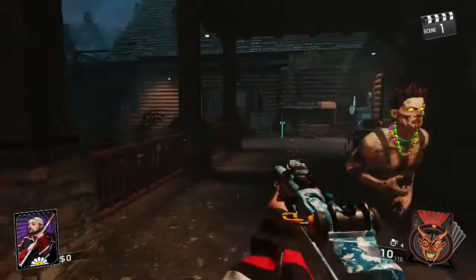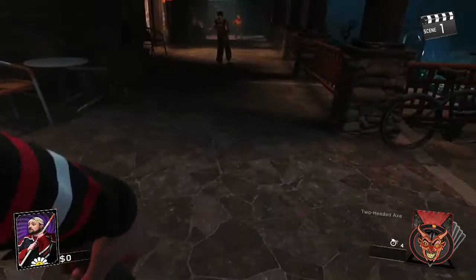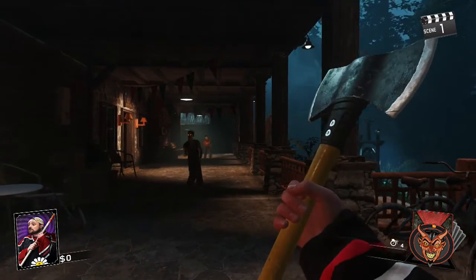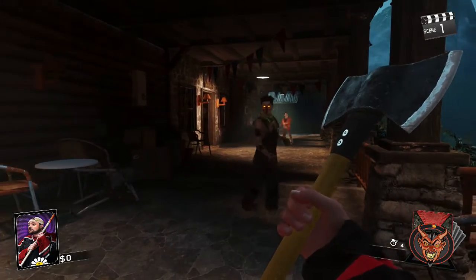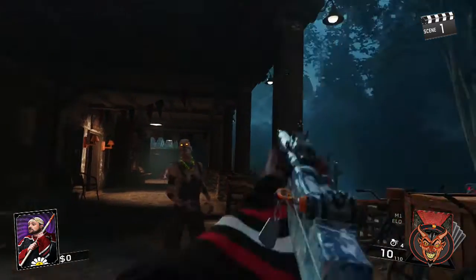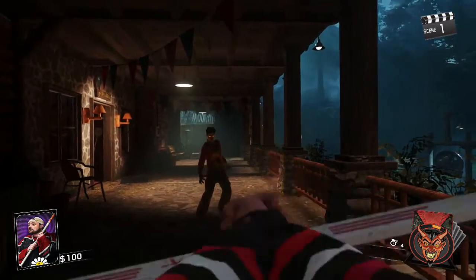Kevin Smith isn't a character we start off with — we usually start off with these four characters. To unlock Kevin Smith, you're going to want to do this easter egg.